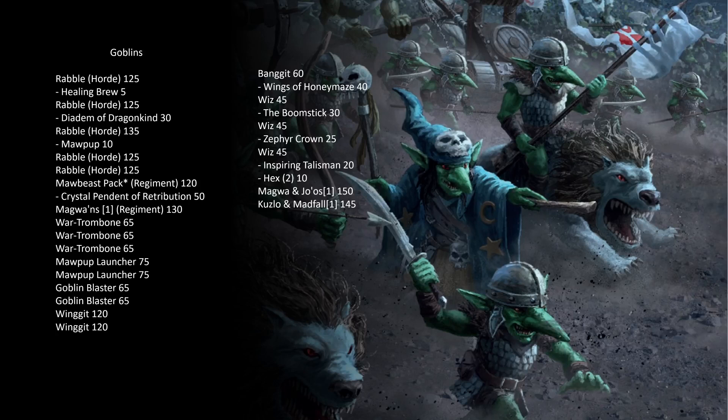First up we have the goblin army. It opens with five hordes of Rabble — one with the Healing Brew, one with the Diadem of Dragonkind, and the last with a Maw Pup. Then we have two Maw Beast Packs, one with the Crystal Pendant of Retribution and the other with Mogwon's as an upgrade. Then three War Trombones, two Mop-Up Launchers, two Goblin Blasters, and two Wingits.